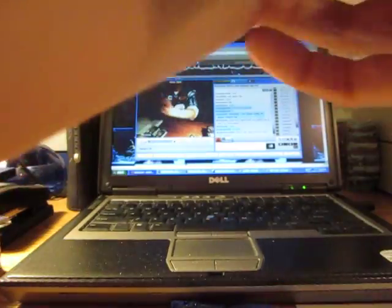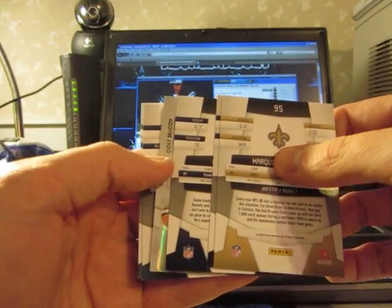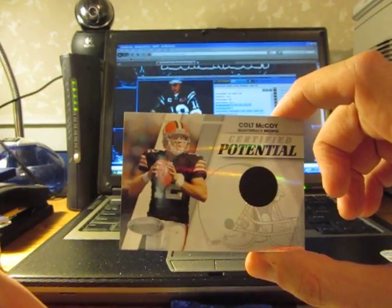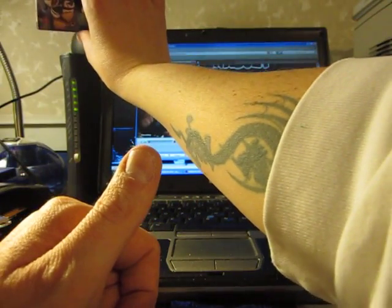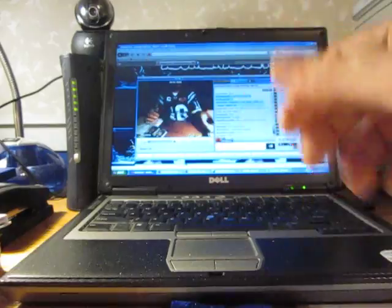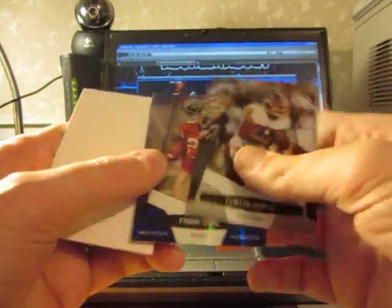Three packs left out of this box — trying to speed it up for the blog. Got another hit, let's go slow for the camera. Number 132 of 250 for the Browns — rookie jersey card of Colt McCoy! Somebody just wanted a Colt McCoy — well there you go, Colt McCoy. Somebody called it and two seconds later you get yourself a Colt McCoy.